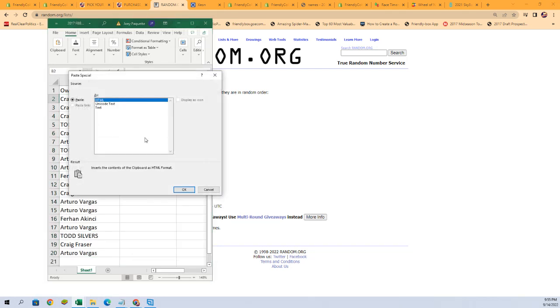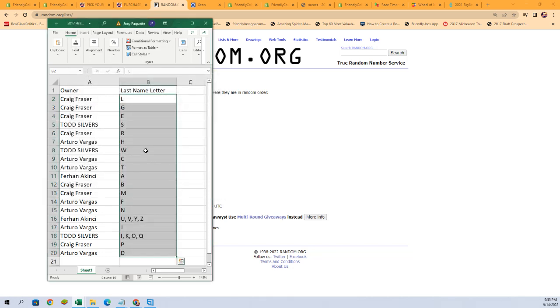Again seven times: one, two, three, four, five, six, and seven. Let's pair them up. Craig F you've got L, G, and E. Todd S you've got S. Craig F — R. Arturo V — letter H. Todd S — W. Arturo V — C and T. Hon A you've got letter A. Craig F — B and M. Arturo V — F and A. Letter N for Hon A. The combo spot U, V, Y, and Z goes to Arturo V. Todd S gets letter J. Craig F gets the combo spot I, K, O, and Q. Craig F gets letter P and Arturo V gets letter D.